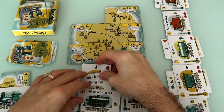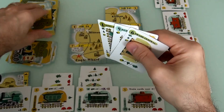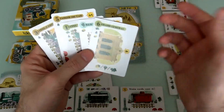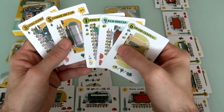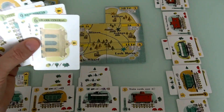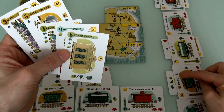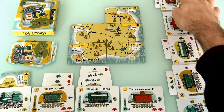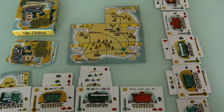Jen gets to draw 3 cards. 1... 2... 3... And now she gets a free load or delivery action, and she has one more action on top of that. She could do a load or delivery. She can't load either of mine — mine are completely full. She could load coal into her own harbor, but she wouldn't get a bonus for that. So I think she is going to do a delivery. She's got a stone, an oil, and a wild card in her caboose.